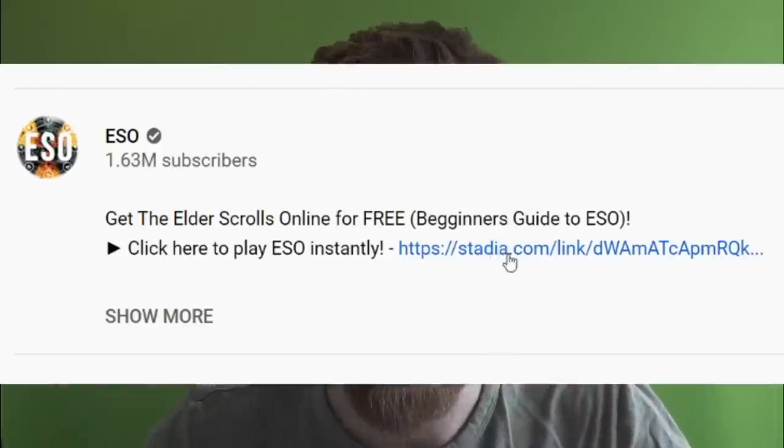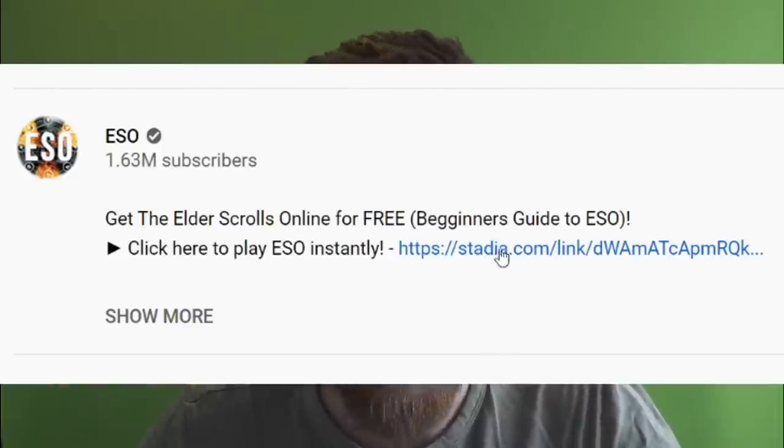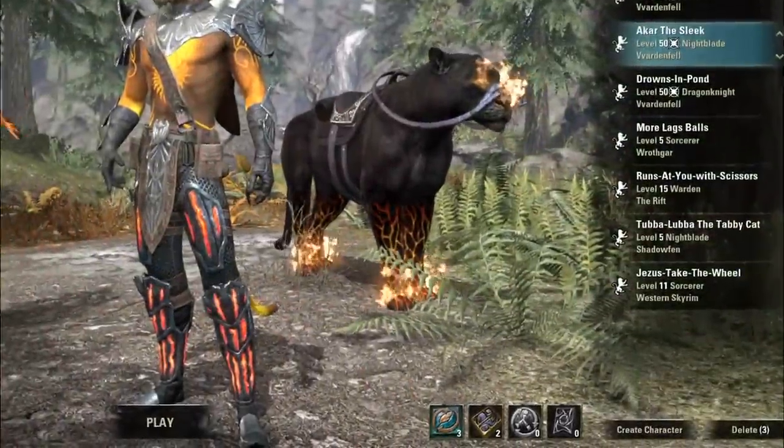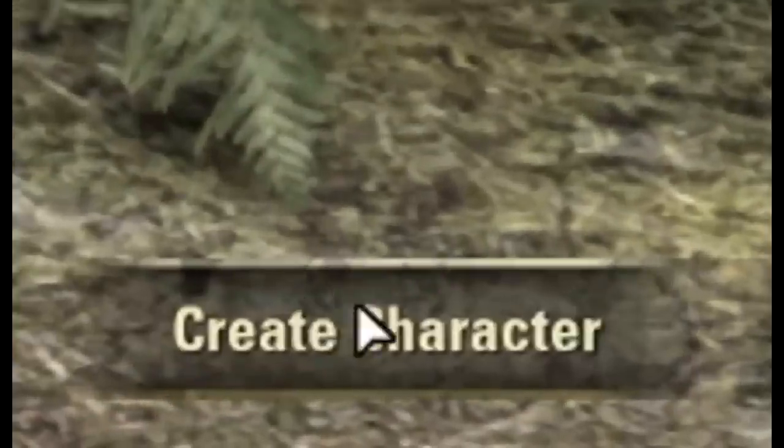Once you've made your Stadia account, look in the description and find the link. As long as you've logged into your Stadia account and claimed ESO for free, clicking that link will start The Elder Scrolls Online instantly, ready to play. Remember, if you already play on PC, it's crossplay with Stadia, so you won't lose any progression and can still play with your friends. Now let's make a new character and start with tip number one.